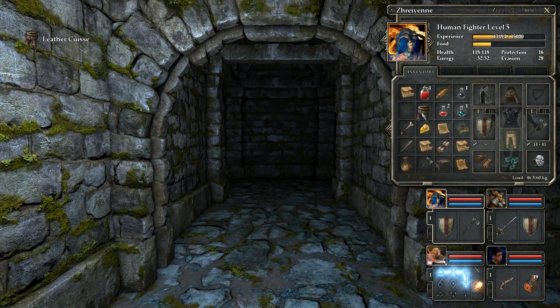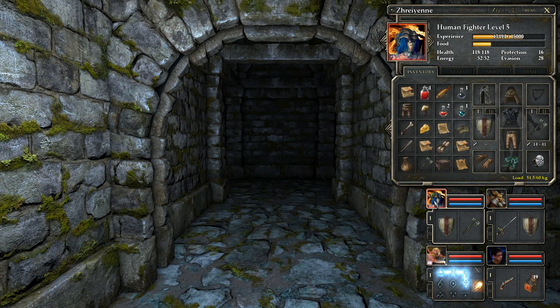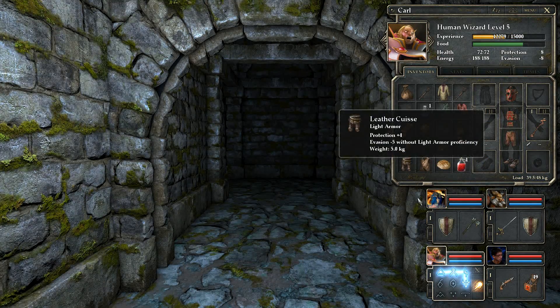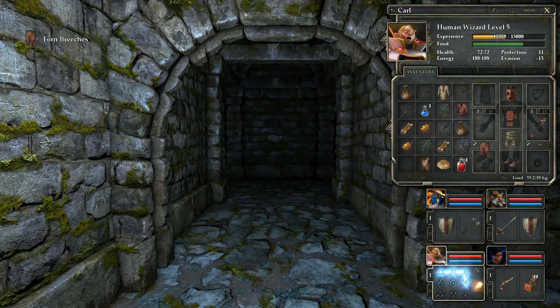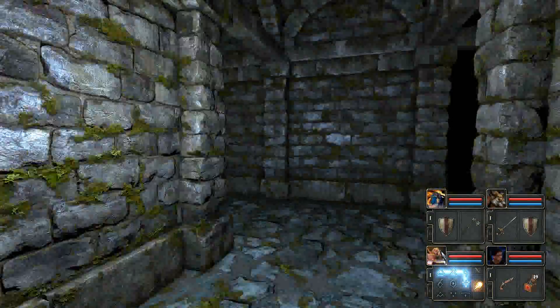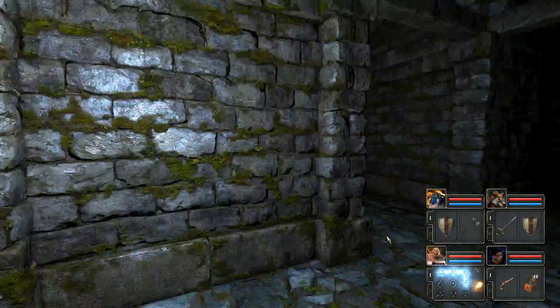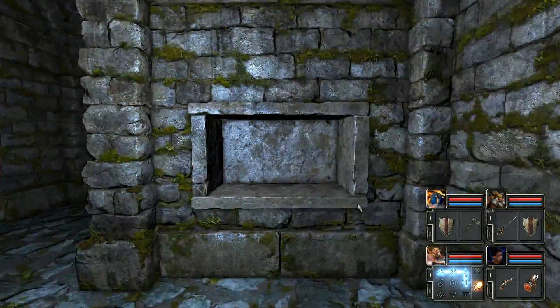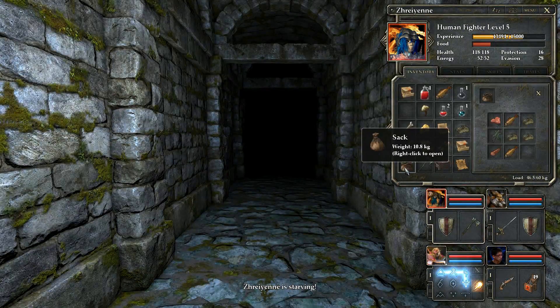Give this to Carl to hold on to — actually, Carl can wear it. I don't need evasion either. Carl, my mage. I still need to find a way into that spire, I have no idea how. Drain is starving — why is everybody starving?